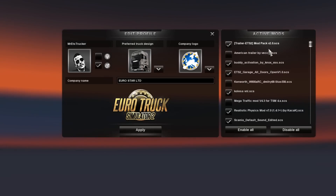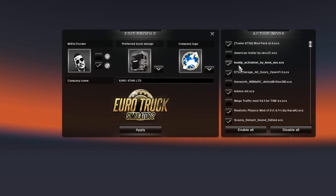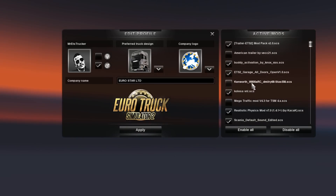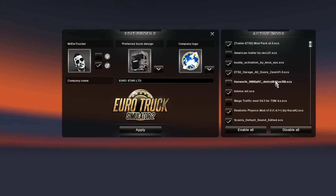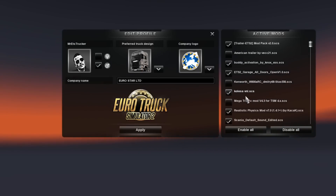The first mod you see is a trailers mod pack. The second thing is an American trailer, which is the SCS file that comes with the trucks zip file, but the activation is a dispatcher mod that I've previously reviewed. 'All Garage Doors Open' is a new mod - as you can tell, it makes all the doors on the garages open and it's quite awesome.